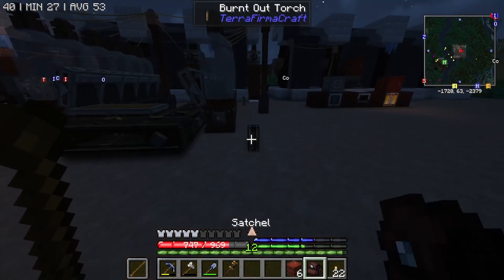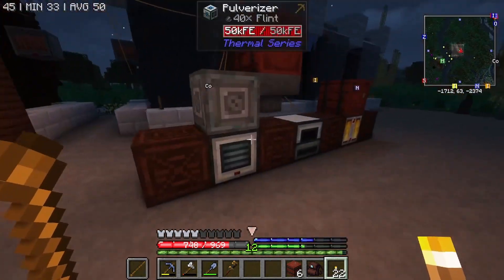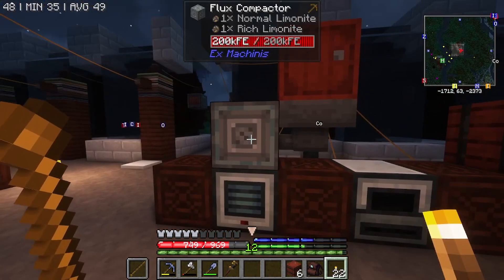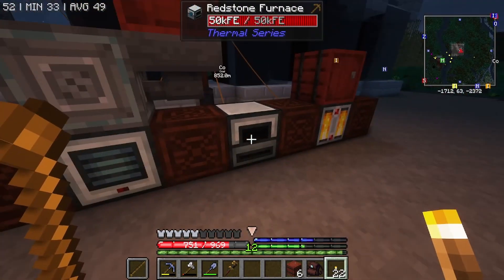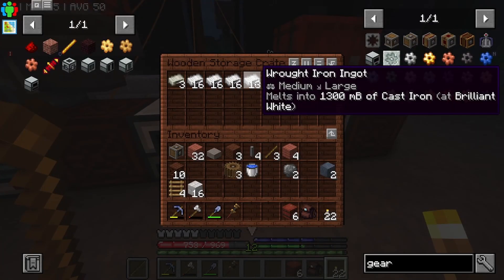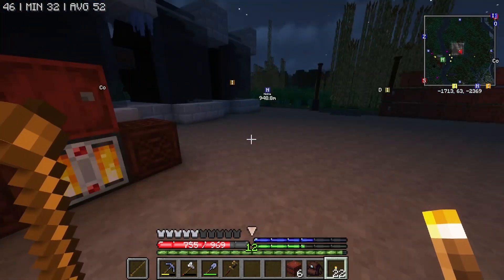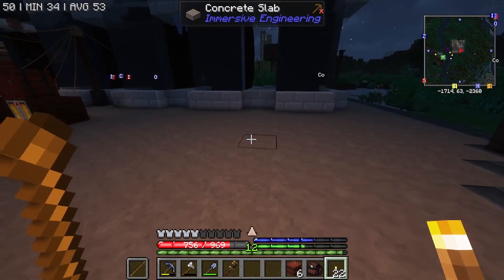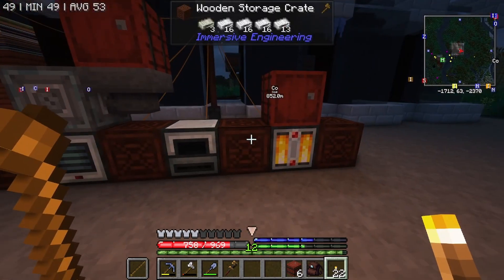Well, I think that might be all that we have time for today. So we did manage to set up the Pyrolyzer over here, the Pulverizer, and Redstone Furnace, and that got us a bunch of wrought iron and a bit of nickel. We're in a good position right now I think, to maybe set up an Arc Furnace next episode.